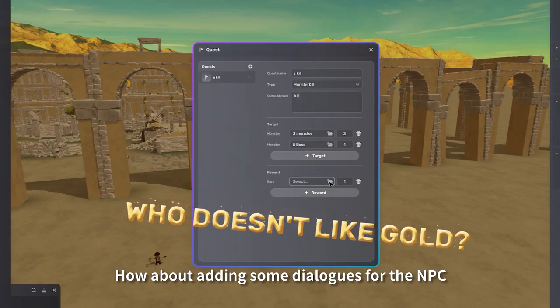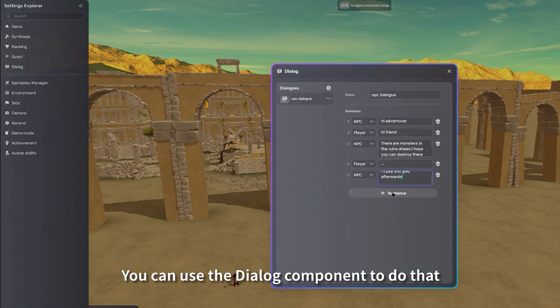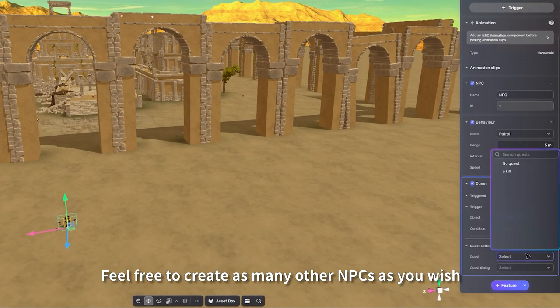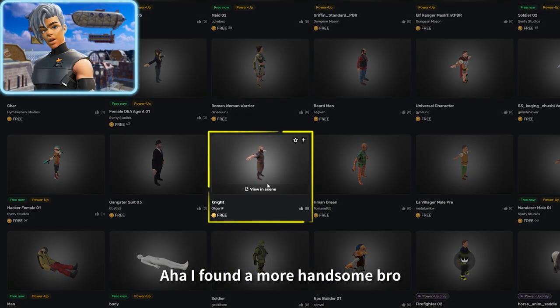How about adding some dialogues for the NPC? You can use the dialogue component to do that. Feel free to create as many other NPCs as you wish — I found a more handsome one, so let's copy the old feature to this new NPC.